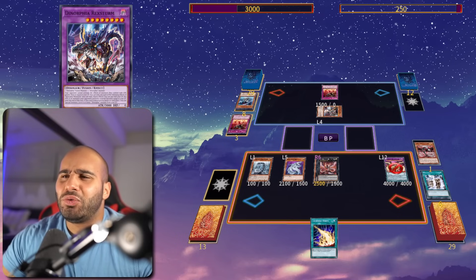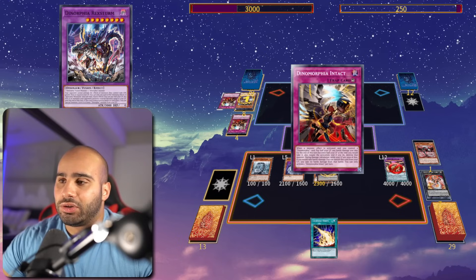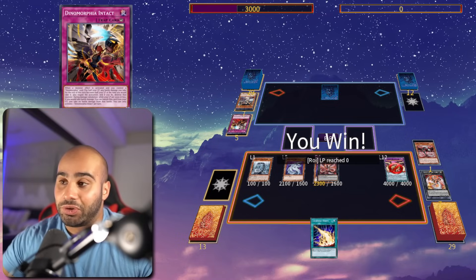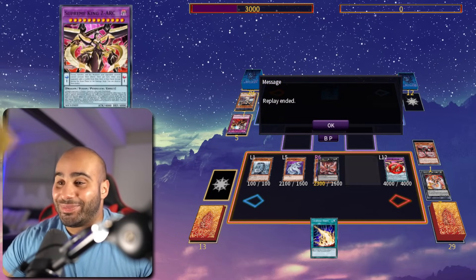Only the counter chops can negate battle damage — the other ones all negate effect damage, if I recall correctly. So yeah, negate the first one, and then use the other one, but it only prevents damage from that battle, not for the rest of the turn. So his own Zark is gonna finish him off, and just like that, I made the best comeback.